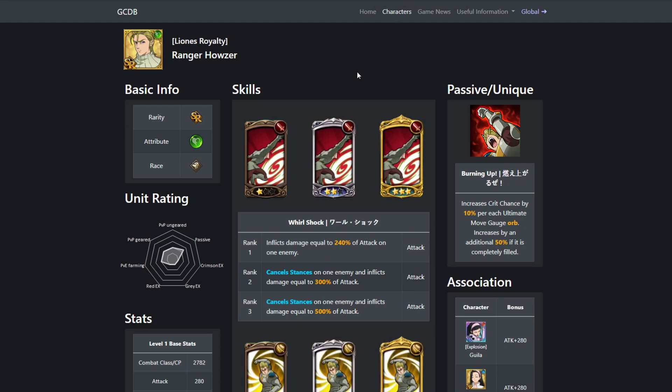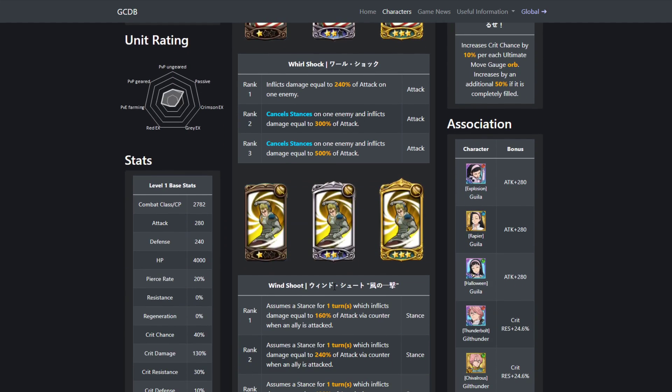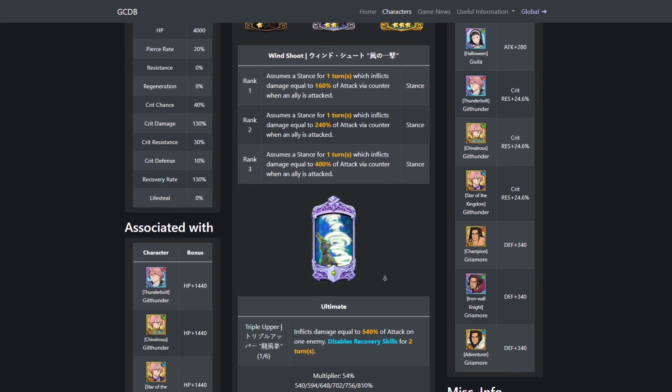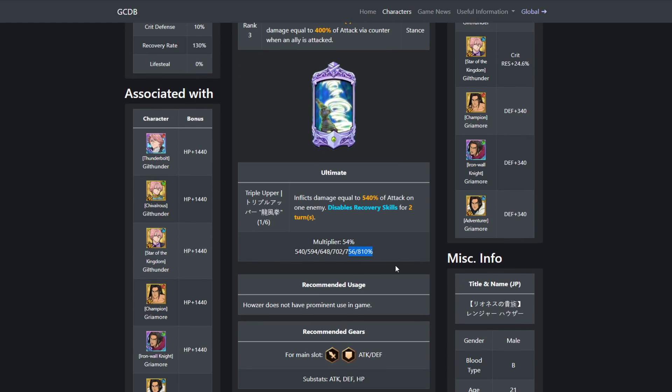Now, Green Hauser. He's mainly going to be used for his stance skill — assumes a stance for one turn, which inflicts damage equal to 160% of attack via counter when an ally is attacked. This works whenever allies are attacked; it doesn't have to be you who is attacked, which is really good. It's basically universal — anyone on your team that gets attacked is just free damage. His ultimate disables recovery skills, but once it's maxed out, 800% is good damage.